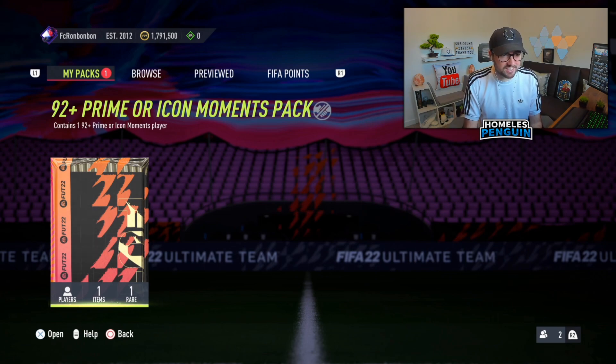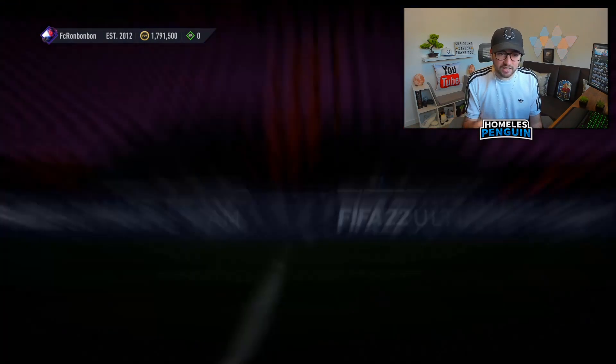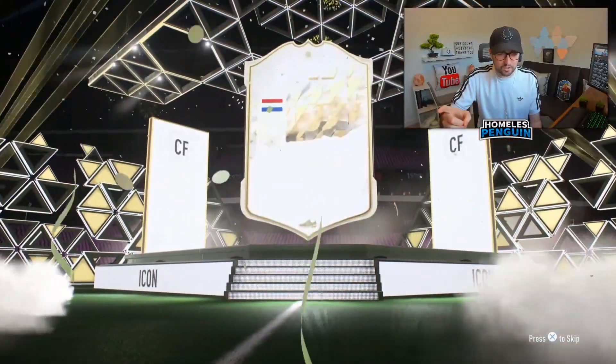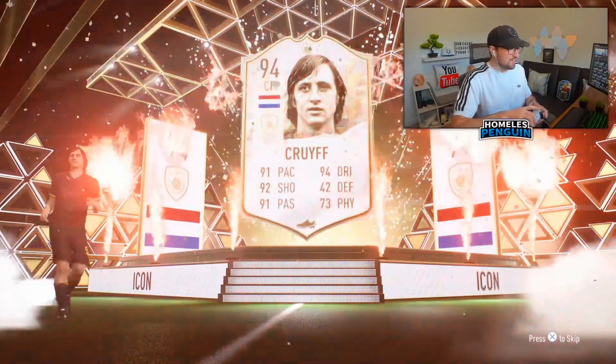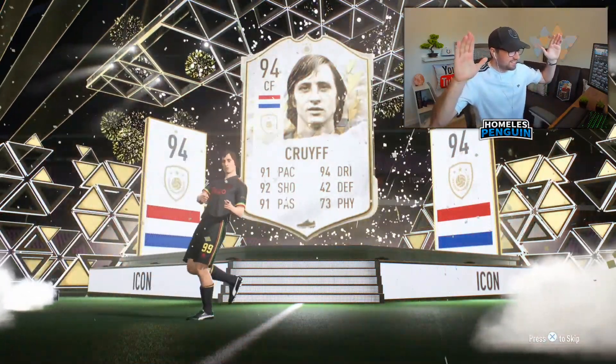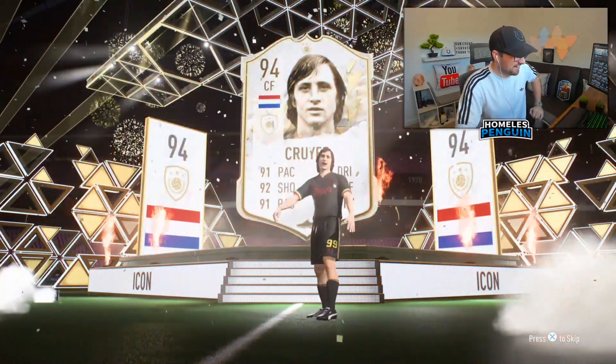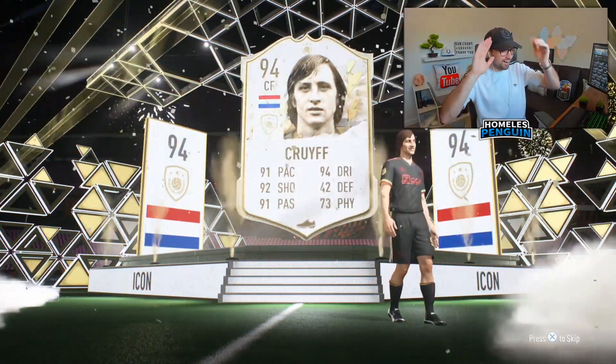This one is for Ronbon - he currently has one moments icon in his club that's untradeable and it's Verratti, so his team is good. I think he needs an attacking midfielder though - that's just a prime, but this is a good start. Oh my god - Prime Johan Cruyff! Let's go! Prime Johan Cruyff - that is what we'd like to see fellas!